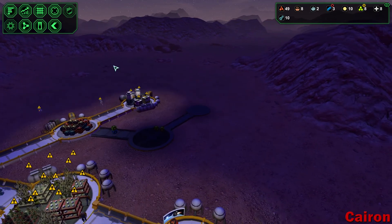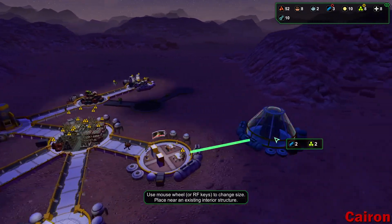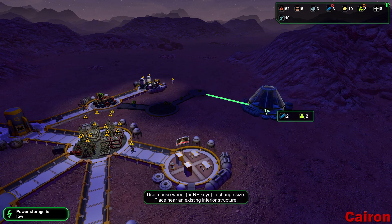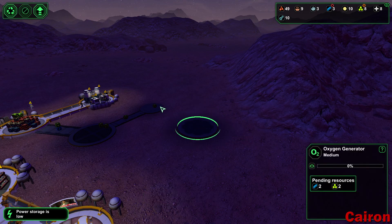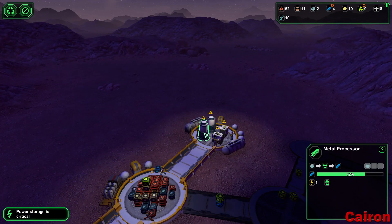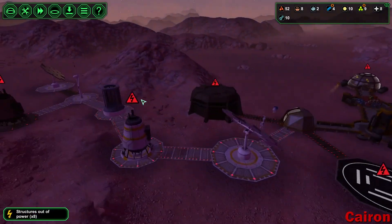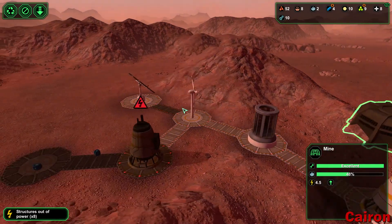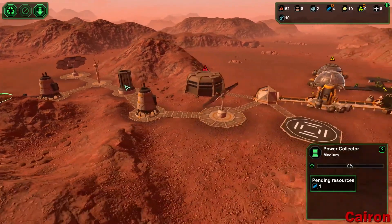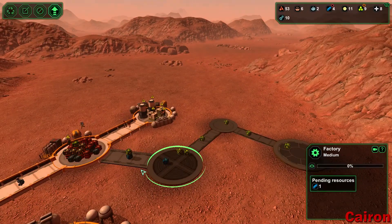We'll put the oxygen generator over here. These actually filled up with ore, so I stopped high priority on the mine just so that the workers would go over and actually process it. Let's get our power storage up and running — that would be good, because we did have a little bit of a brownout there. Our storage is full — holy cow.